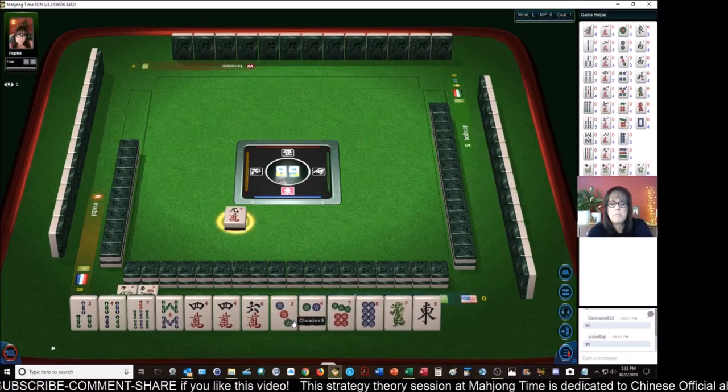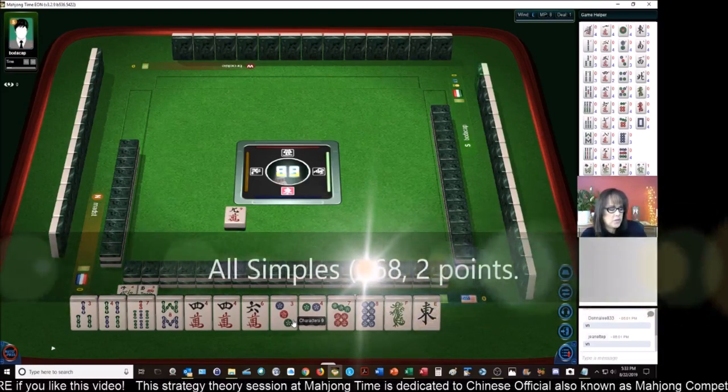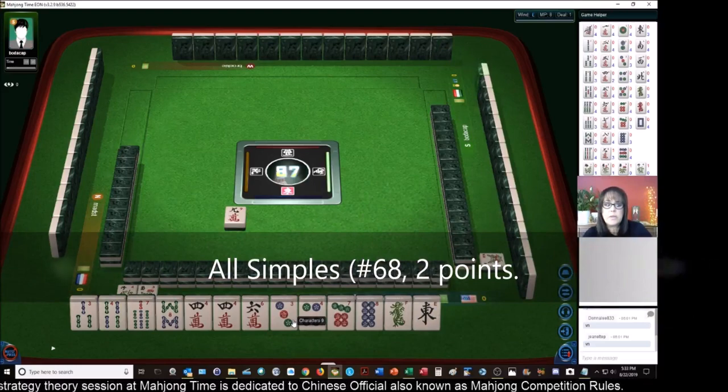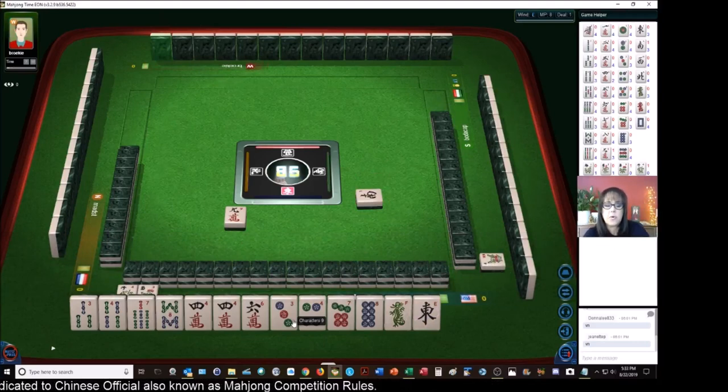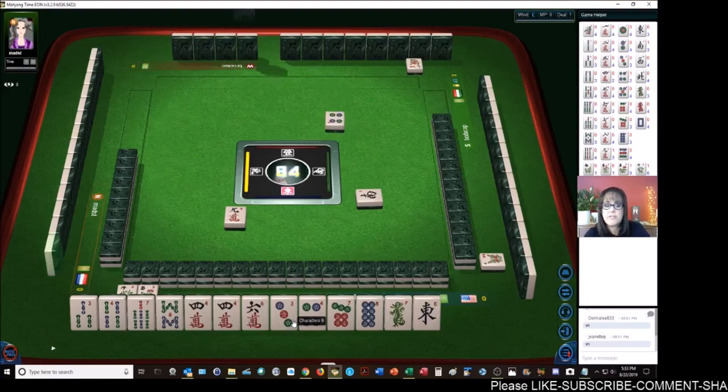We do have a lot of simples. I'm thinking all simples at the moment, but all simples is only four faan - number 68, that's only two faan. We need a lot more score. One of the things we do have here is a pattern of fours - three or four fours. We could maybe do three-four-five mixed triple chow, all simples. We're a little light though; we need a three crack or a five crack.